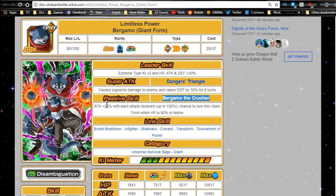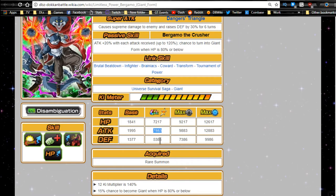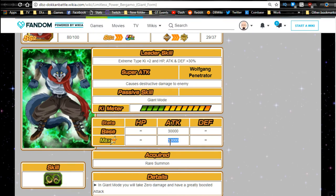His passive is called Bergamo the Crusher — attack +20% with each attack received, up to 120%. I'd find it more worthwhile if it went up to 140%, but 120% is still really good. He also has a chance to turn into giant form when HP is 80% or below — I feel like the HP restriction is unnecessary. In giant form, same mechanic as Great Apes, he takes no damage. Max stats: HP 7,217, Attack 7,883, Defense 5,386 with a 12 Ki multiplier of 140. Max attack is 30,000 in giant form.